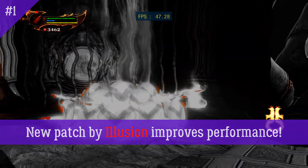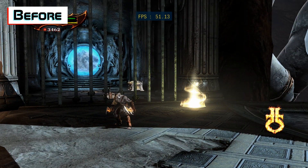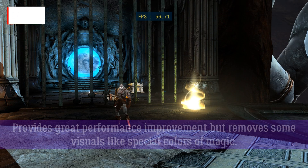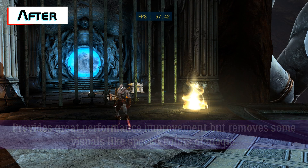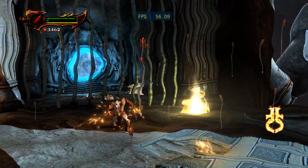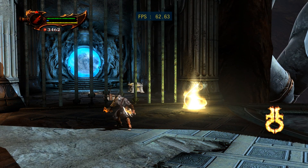Now about the main patches. One very special patch was found by Illusion. It greatly improves performance in some cases, but unfortunately as a side effect some visuals — like special colors above magic attacks for example — are missing. If you ask me, it's a small price for a speed boost like that. Unfortunately we couldn't find anything like that in Ascension — perhaps those visuals are not even used there.